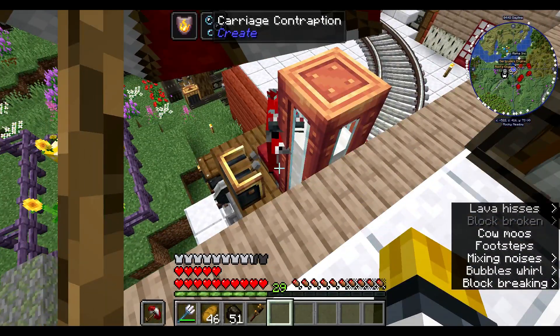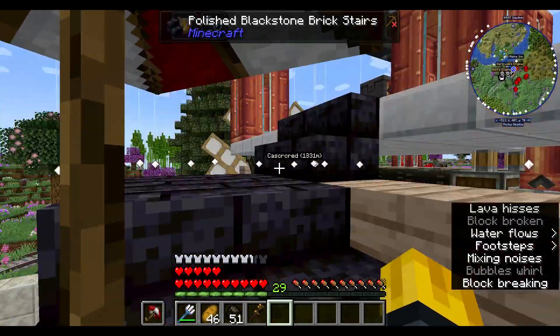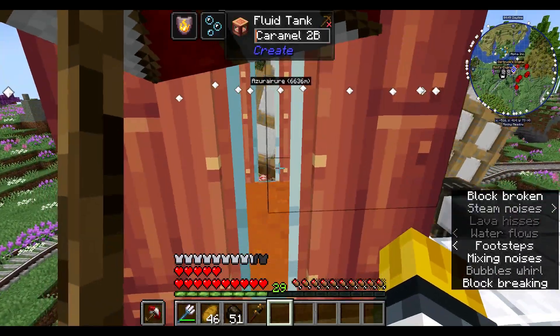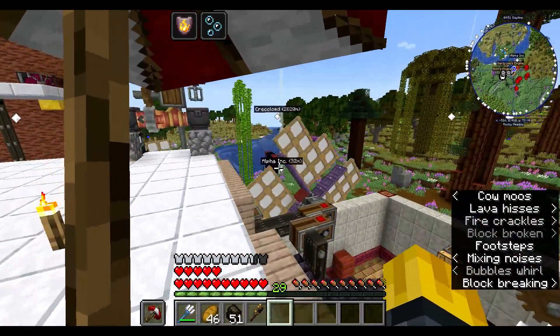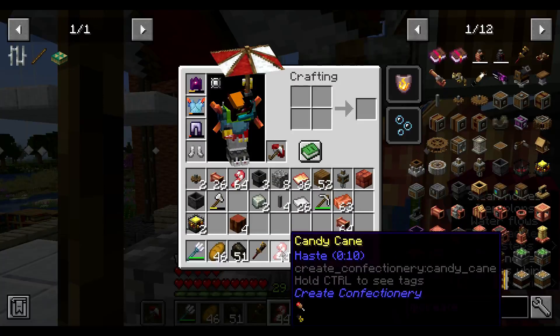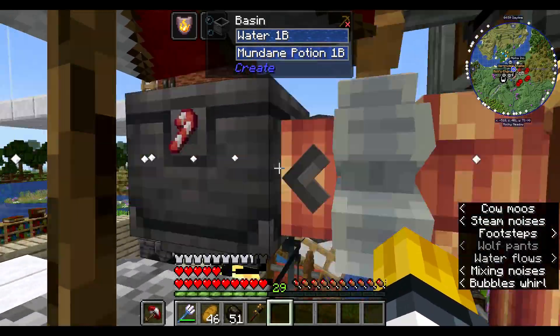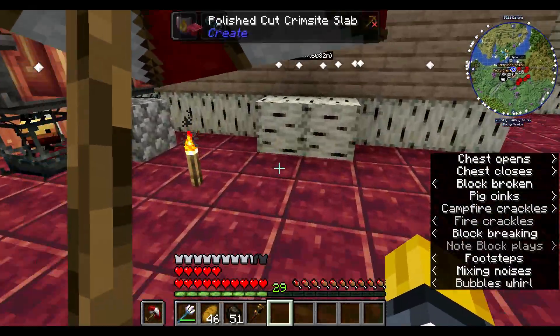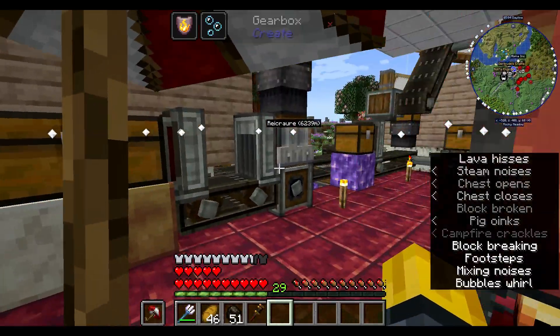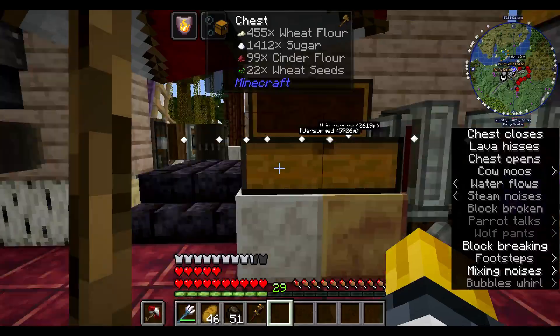Gertrude is back already. We got chocolate production down. Another one we need to do: I put the caramel buckets over here, and we're going to want to have caramel consistently. We still have a little bit of mundane potion left, so that's all good. We've got everything working as intended. Obviously the base still needs a lot of love.